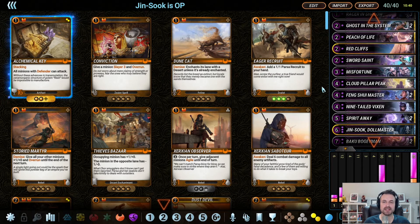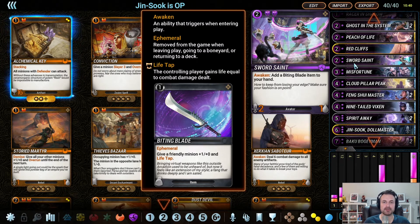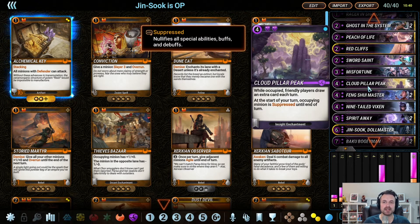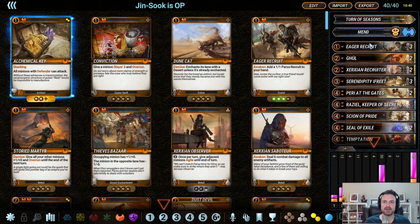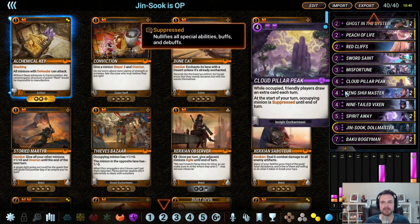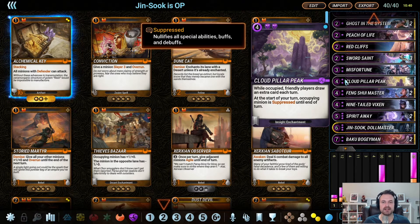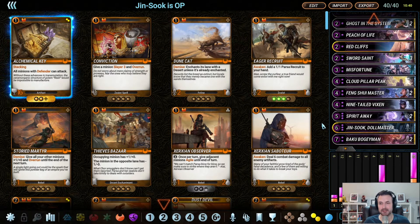Three Sword Saints, just because gaining the sword from this is kind of a big deal. Life Tap can certainly help out. Misfortune and Cloud Pillar Peak — both of these are trying to help with long-term value. Misfortune for favorable trades, especially with your smaller things like eager recruit, making them far more valuable. Cloud Pillar Peak lets you draw cards. It's my favorite of the series — there's a cycle of enchantments where you draw an extra card per turn, and I think Cloud Pillar Peak is the best of the bunch.